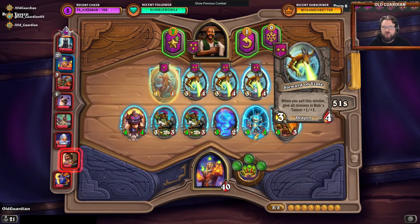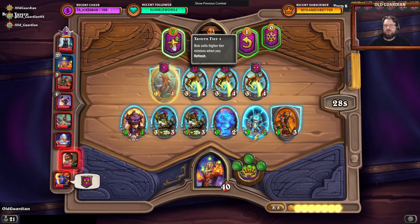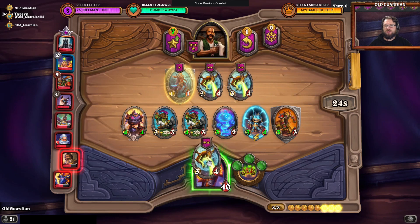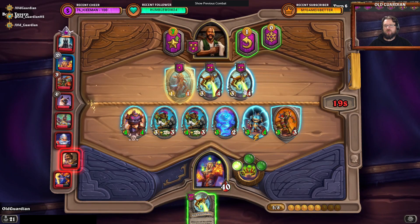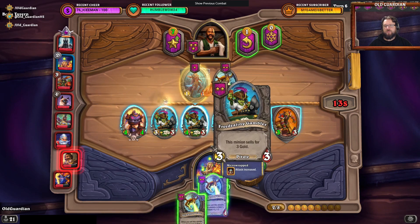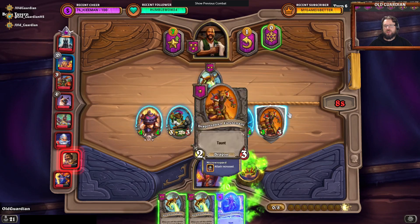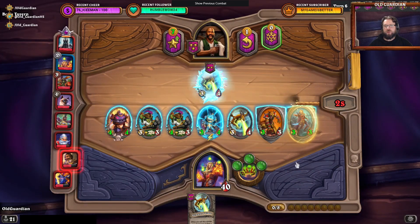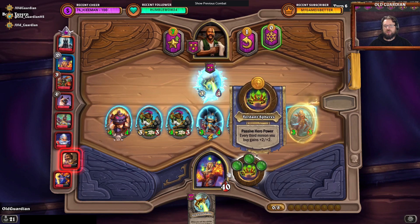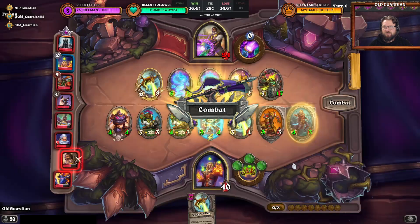That's a triple of Steward of Times — I think I won it. I'll put it here next turn. Probably buying two of these now. We have this now with the Righteous Protector. Freeze. Put just one of them on the board, like this. This is okay, this looks like a strong board.